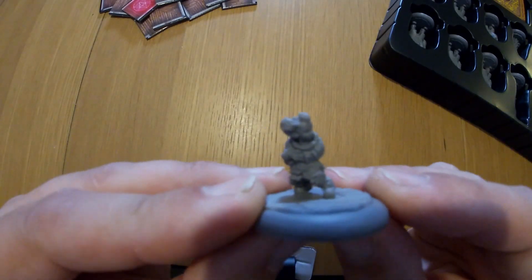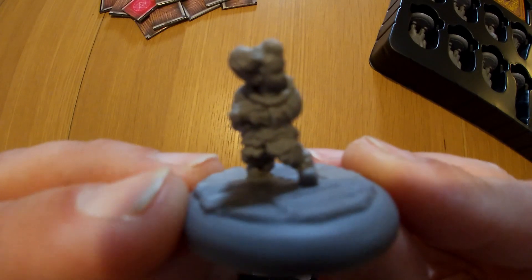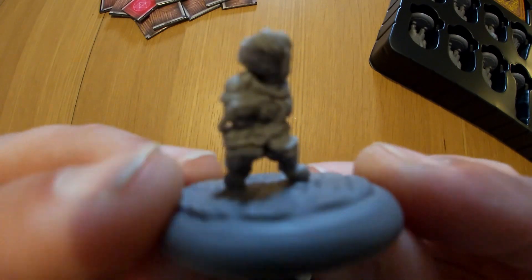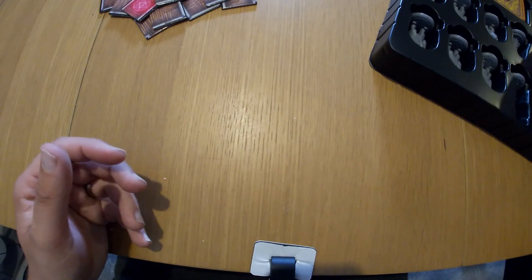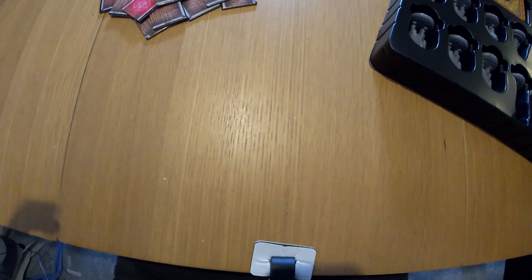Here is the crazy clown kid. He's holding a rat. The story is this kid goes around eating rats, and all the other kids in the orphanage avoid him because he's this crazy kid dressed as a clown that eats rats. I mean, I'd be scared.